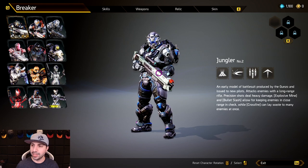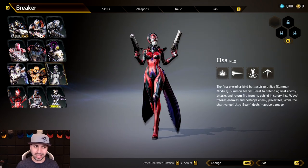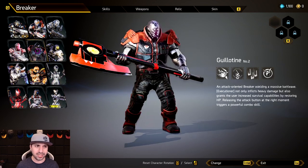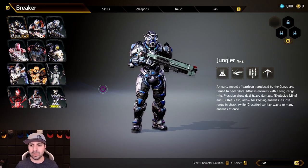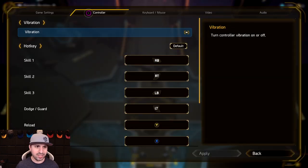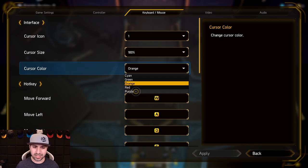Every single character is very, very different. The thing that kind of ties them together is that some use all guns and some use all melee weapons, while the strategy ones all feel pretty different. Something I really like is the variety of character selections. A little note too — I like that in the settings right off the bat you can change the cursor color. I kept it orange but it's hard to see; I recommend purple.